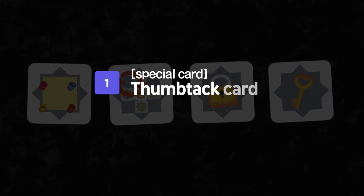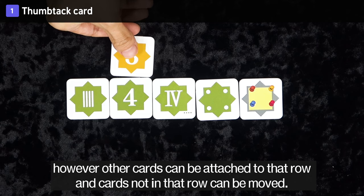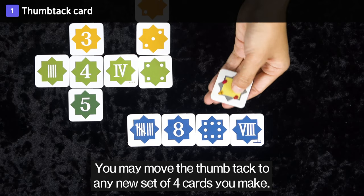There are four special cards in the game. Thumbtack Card: You can connect a thumbtack card to any set of four or more cards that you make. Cards in the same row as a thumbtack cannot be moved. However, other cards can be attached to that row, and cards not in that row can be moved. You may move the thumbtack to any new set of four cards you make.